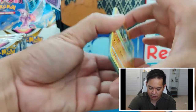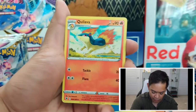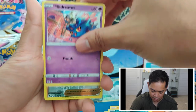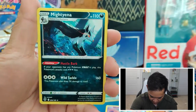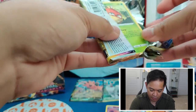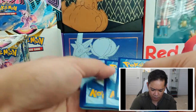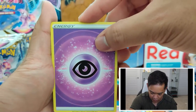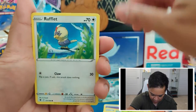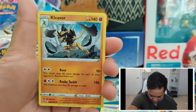Next pack. Fire Energy, Qwilfish, Choy, Quilava, Sudowoodo, Magnemite, Ralts, Sneasel, Mischievous, Reverse Holo Roxanne, and a Mightyena. Next pack: Psychic Energy, Bronzong, Duat, Yanmega, Hisuian Voltorb, Rufflet, Ponyta, Ralts, Bronzor, Reverse Holo Mismagius — cool — and a Kleavor.